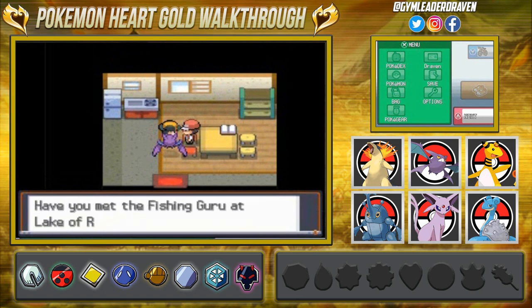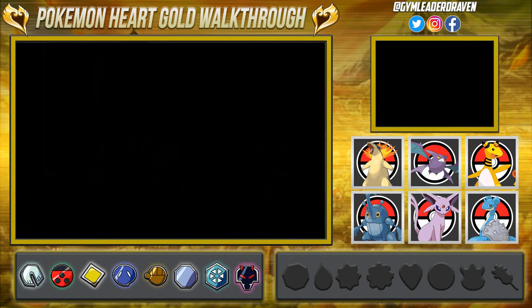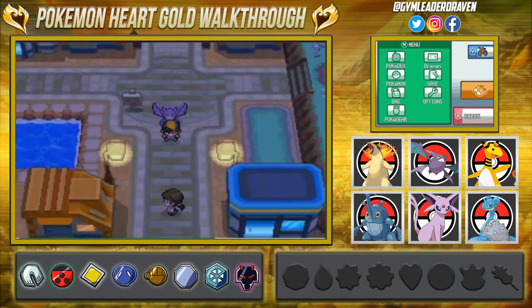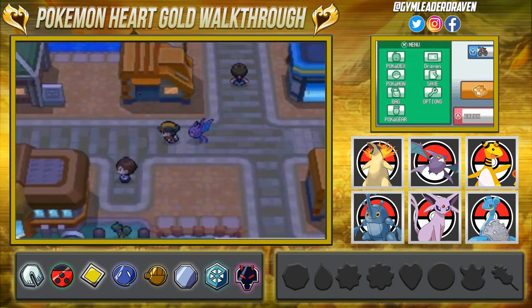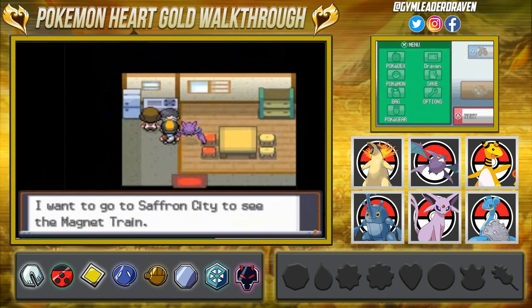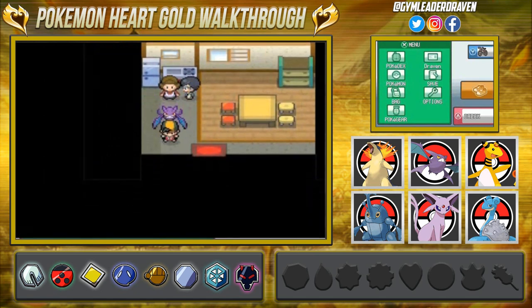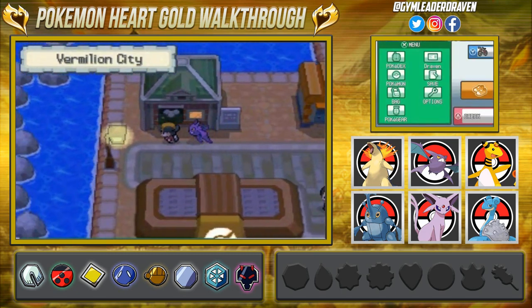We're in Vermillion City and we're going to be checking out the essentials. This guy used to give you the old rod and talks about Magikarp. There's not a lot of things to check here — this is three years after the events of Pokemon Red, Blue, Yellow, LeafGreen, and FireRed. These individuals tell us about the magnet train that connects Kanto and Johto, which we'll visit later.